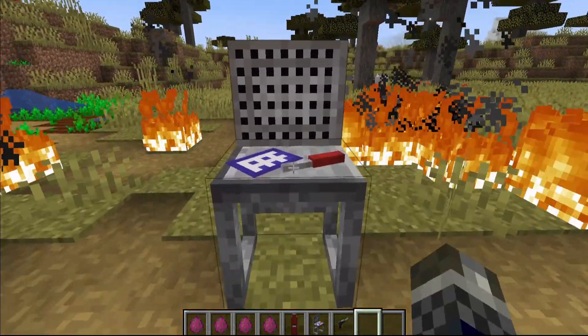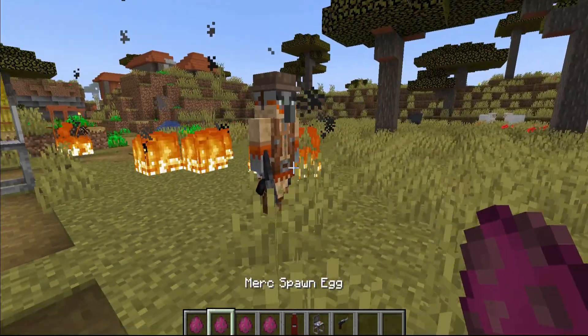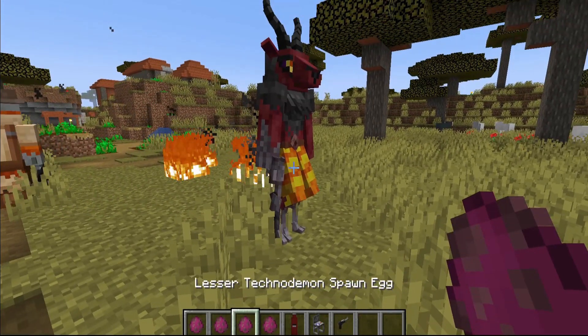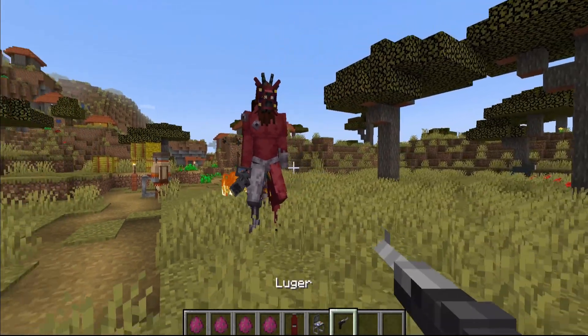The mobs are also pretty cool and they have interesting AI, but you have to be careful because they are extremely powerful. There are mobs which spawn in the desert, taiga, forests, and snowy biomes, which are variants for all the different mobs showcased here.